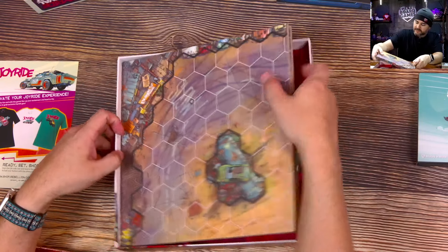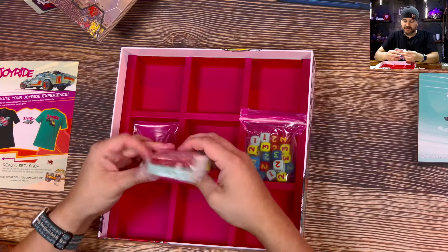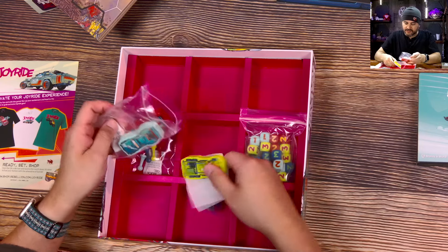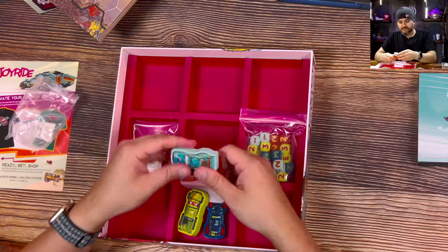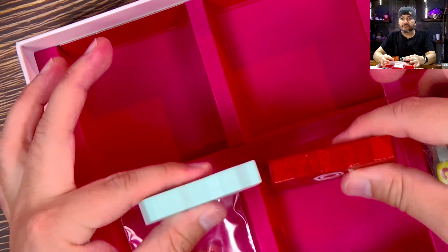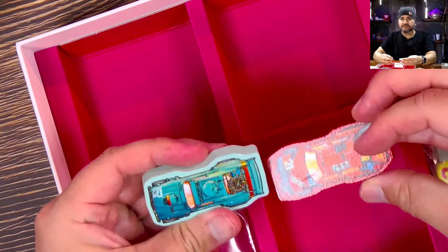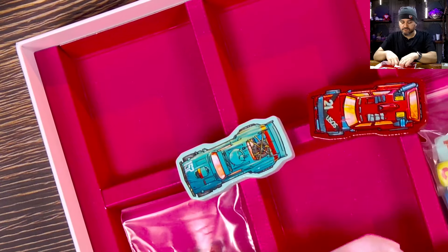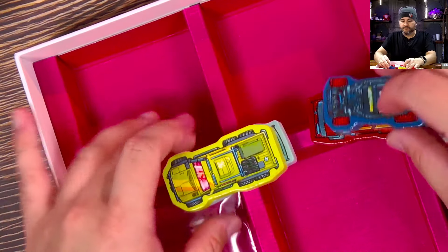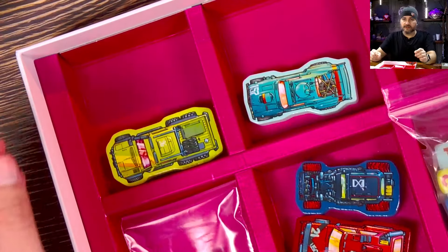Here's our big board. I believe it's a double-sided board, and I love the pink. Oh, these cars are chunky - that's good. There's our overhead view of a car - big, thick ones. I guess this is the front; yeah, that seems to be the front. I like that choice of green. Very bright. Where's my pink car? I mean, there's room for expansions on this, so there'll be a pink car coming along shortly.